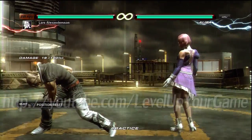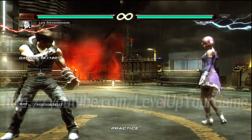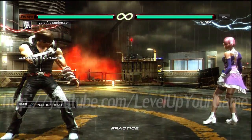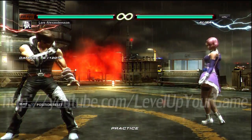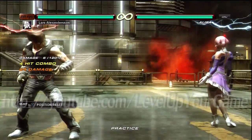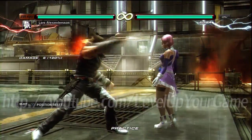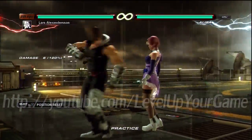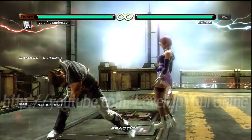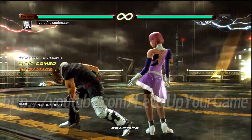Let's take a look at Lars's item move and his unblockable. The item move requires you to equip the submachine gun, done by pressing 2+3+4. He does a cool animation, but it's probably really linear and also high — yes it is high. He's only pulling back to get his gun, and it kind of tracks the other way, which is interesting.